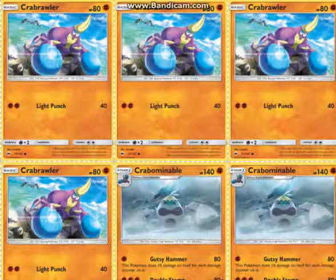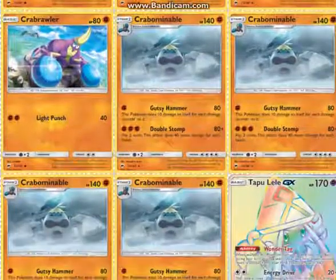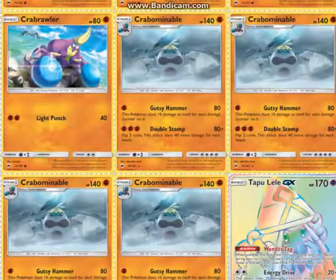So we have four Crabrawler and four Crabominable. As you can see, because you can actually read the card, because it's actually a good resolution.